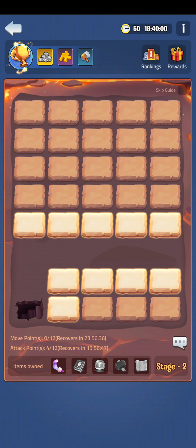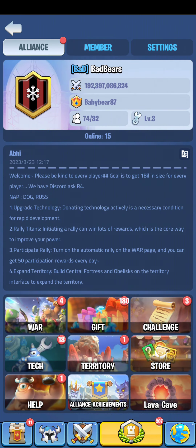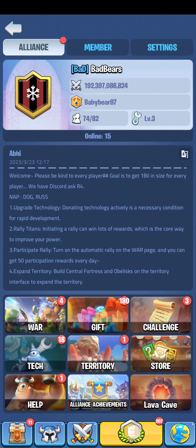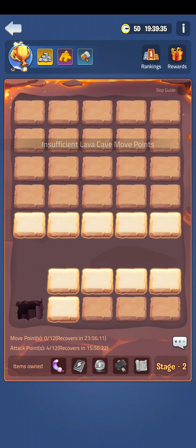Once again, this is KB Killing, just going over some tidbits about the Lava Cave under Kingdom Guard. To find it, you go into your alliance right here, and you'll see it in the very lower corner. You can click on the slates if you have available spaces — you get 12 moves altogether, so use them wisely.